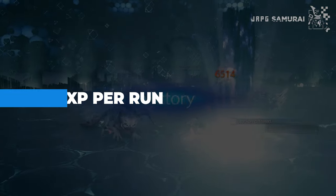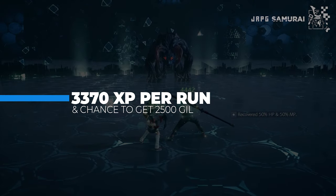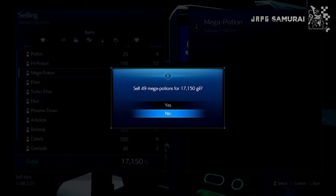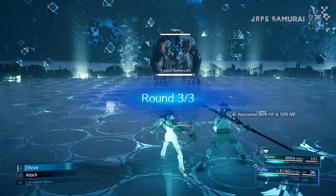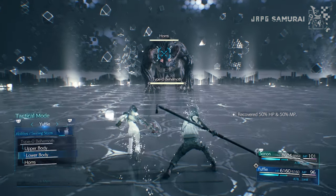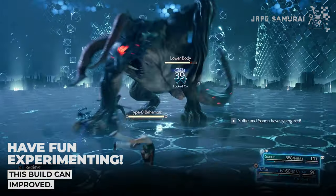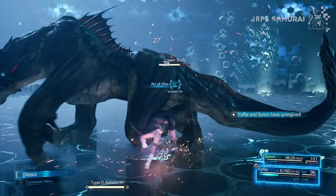On the other hand, you get 3,370 XP per run and a wealth of Gil — you can earn 2,500 Gil as a reward plus mega potions that you can sell for thousands of Gil. Improve the builds to your liking to get better results. What is important is you get the base idea on how to do it, and the more materia you can level in each run, the more time you can save.